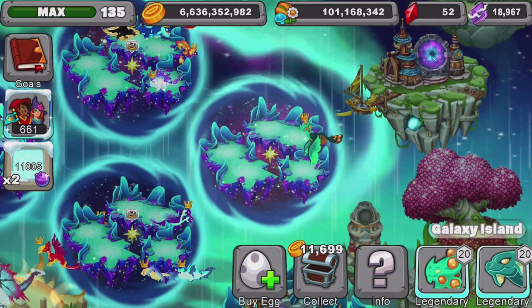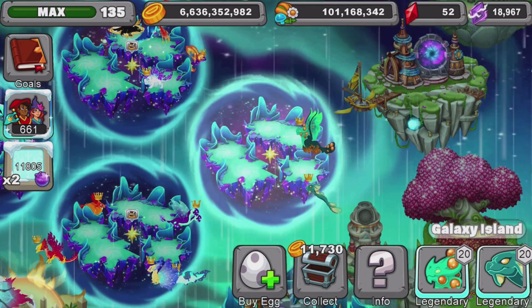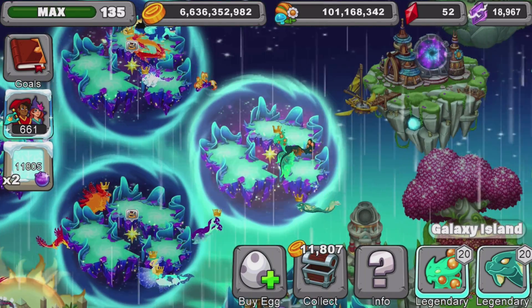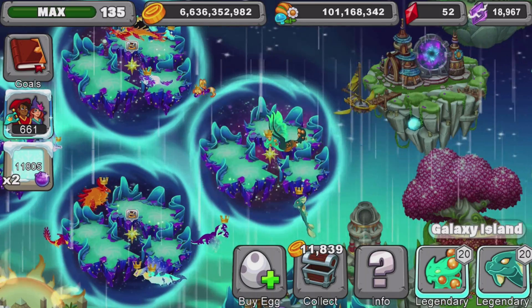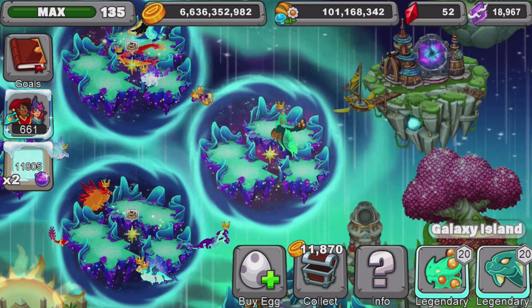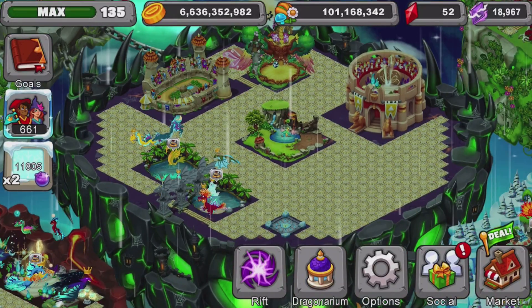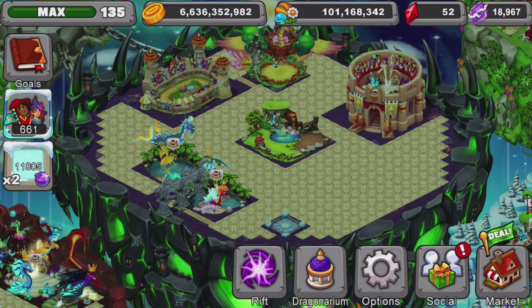Invest all the gold on your new account back into your galaxy island until you max it out. That way you'll get hundreds of thousands of gold every day, or every time you check your account. Max it out and get another one if you want — it's a smart thing to do. That's an easy gold farm for new players.